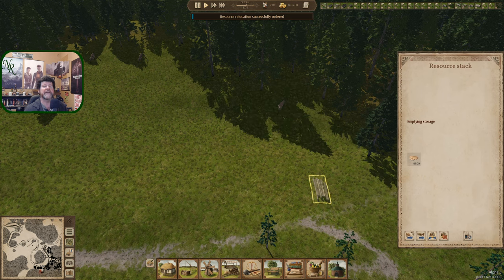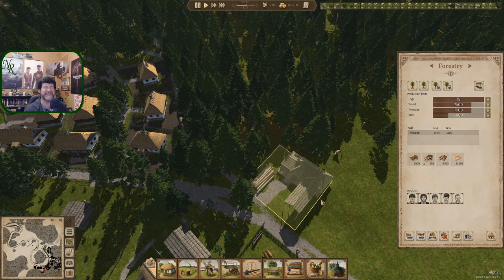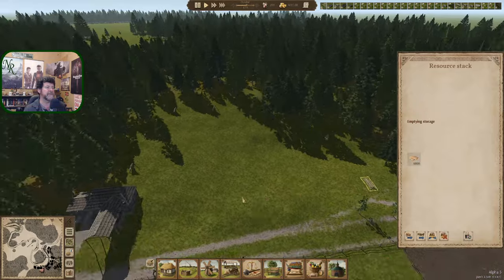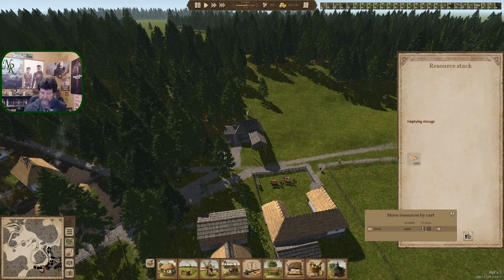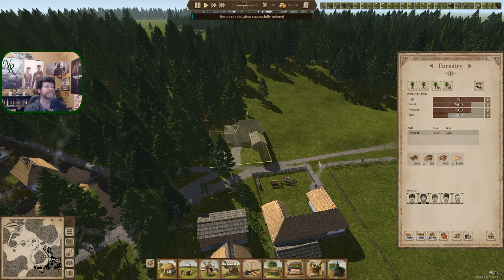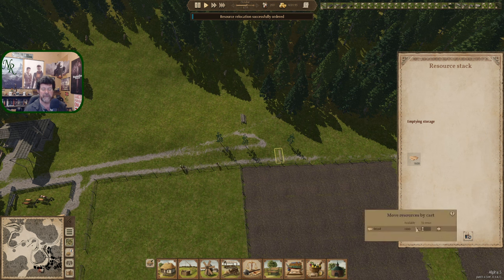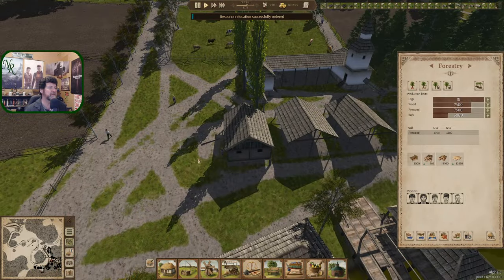6,800 lumber — whoa. I honestly don't know where I can put 6,800 lumber. Well, it could fit. Move my cart — 6,800 to here, and another 1,600. I wish there was an 'all' button so I don't have to type in a number. Let's see how quickly that happens.